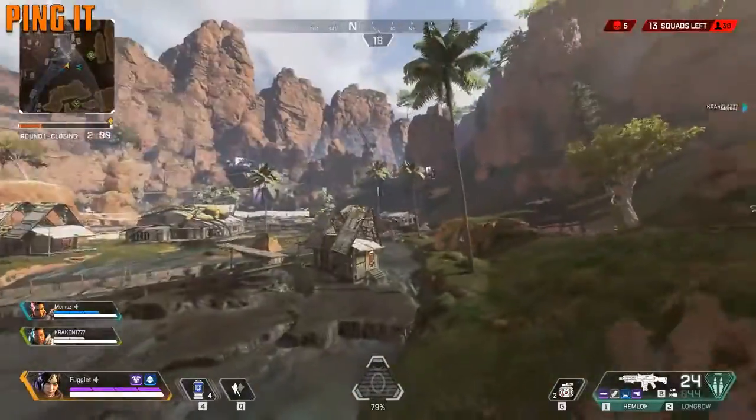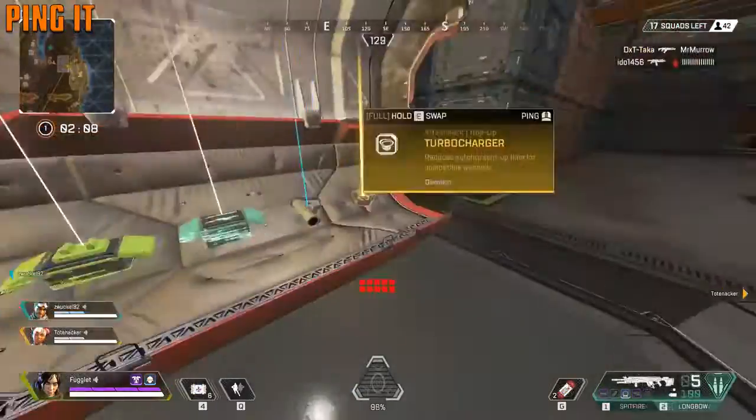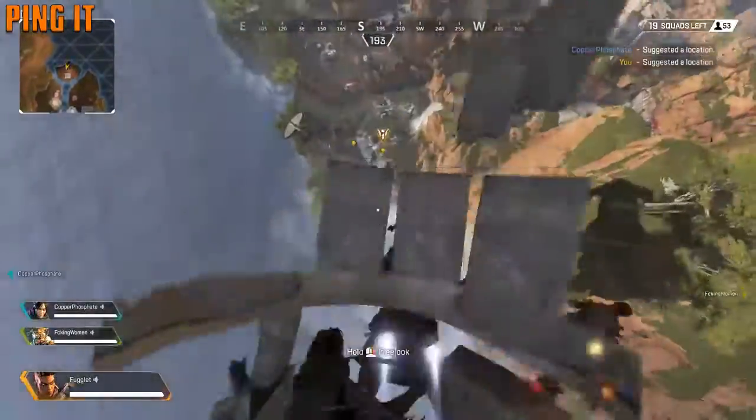The ping system is incredible — use it to help your teammates. Ping loot, ping places, ping enemies. If you don't need a turbocharger, let your teammates know. Ping where you want to go. Use the ping system.